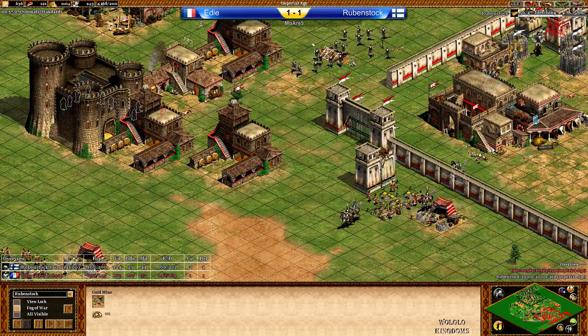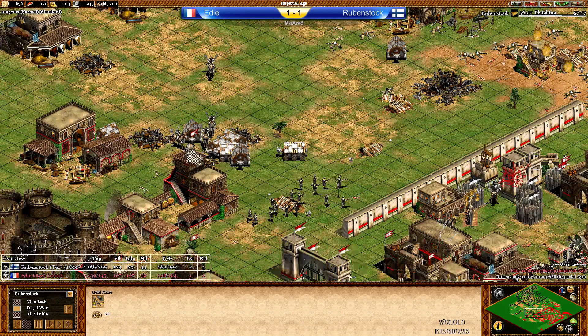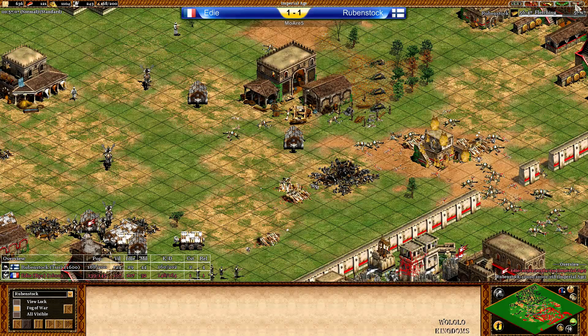Eddie was not able to push — stopped right where the TC was — and then Rubenstock was given time to push back. That castle is really annoying. Eddie right now at 139 population but he's calling GG because he was not able to get enough military units out. His military units were all scattered over the map. I'm pretty sure Eddie did never ever find the stone — and this is really terrible. Could have changed the game, maybe could have won him the game actually if he had that stone. Like this Rubenstock takes the second game and we're going into a deciding match game for Rubenstock.